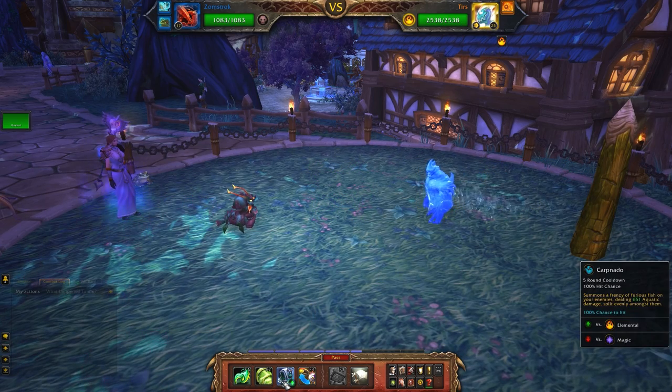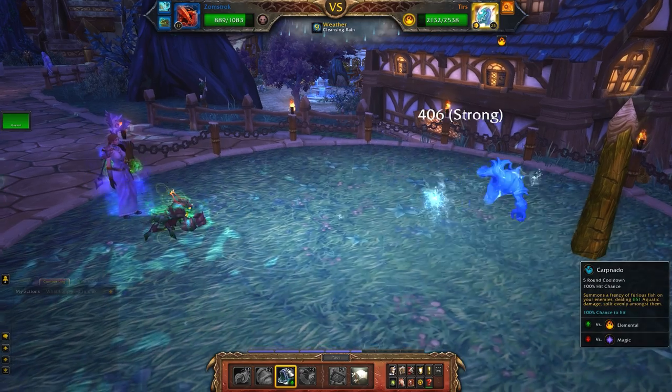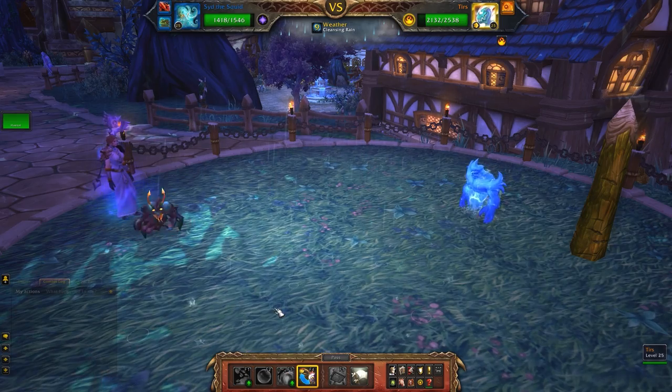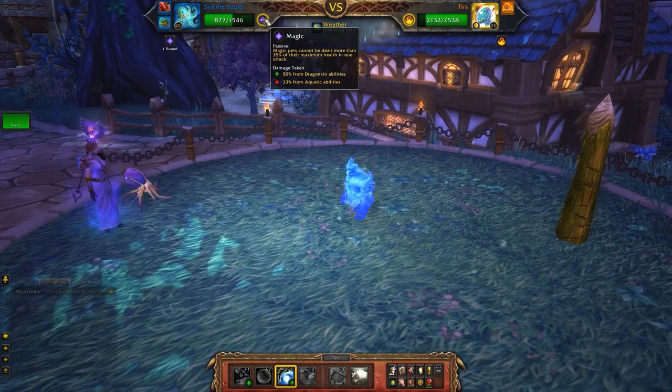First round with the leveling pet, we want to do the most useful thing we can. In this case it's Carpenado — it'll do a little bit of damage. I'm only level 17 so it's not a whole lot. And then on turn two we're going to switch to Sid the Squid, so Sid the Squid comes out.